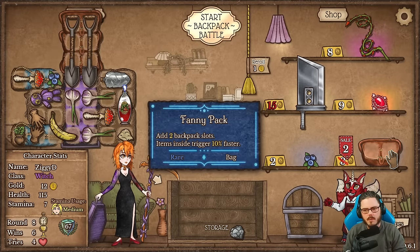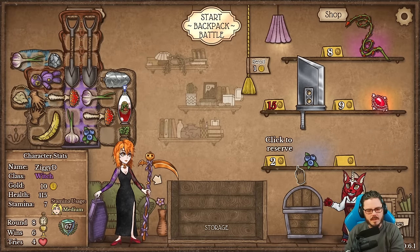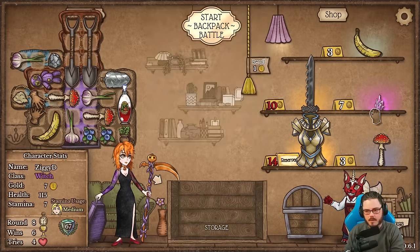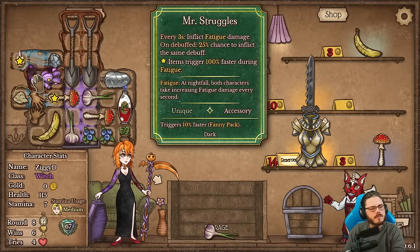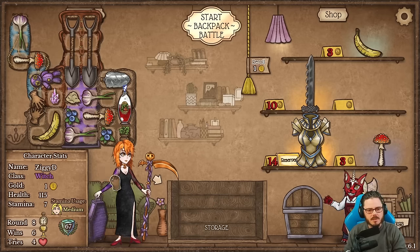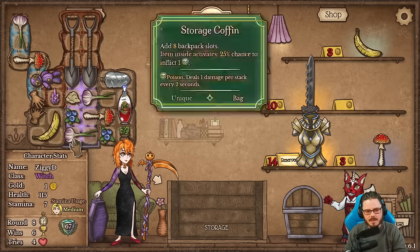There's a fanny pack — we'll take that so we can put Mr. Struggles in it. Reroll here — there's the holy armor we need! Oh, and a corrupted crystal! Worth redoing the bags a little bit to get the fanny pack on the crystal too. All right, so we've got Mr. Struggles on a corrupted crystal — fatigue damage scaling — and it's in the fanny pack as well. We just got some extra poison for now, not really a big deal.